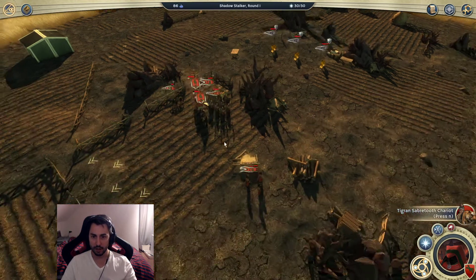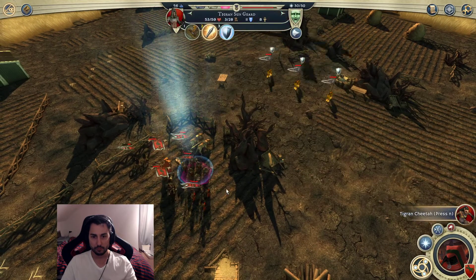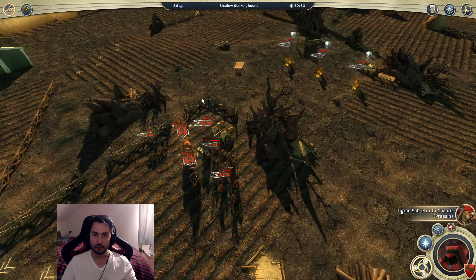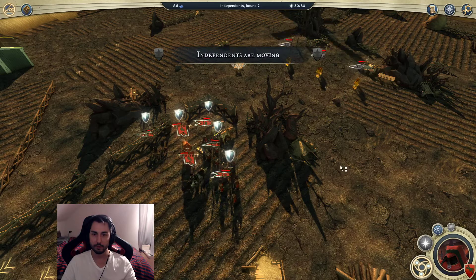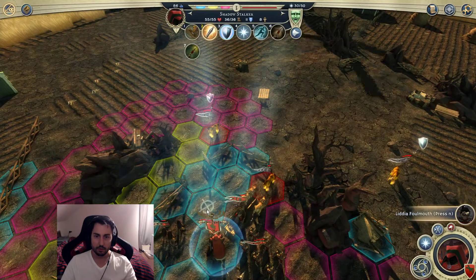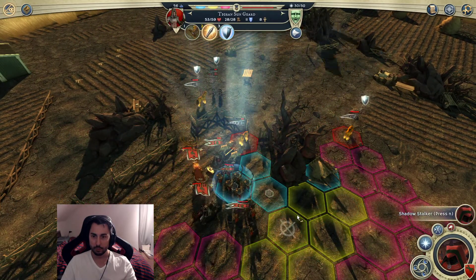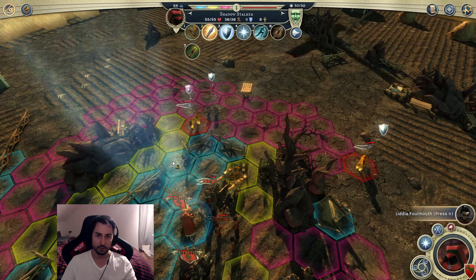These units might still have Charge Bonus so they're still quite tough. The Sabertooth Chariot is quite tanky so maybe I'll just use him as a frontliner and use the rest as the back line. I'd like to get the Sun Guard around here to protect the flanks a little bit. I can curse something already - I'll curse the one on the outside so it can't flank me from this angle.